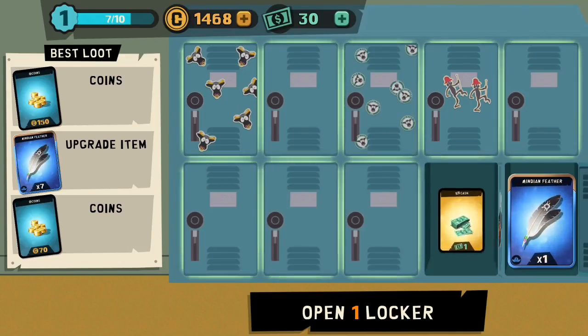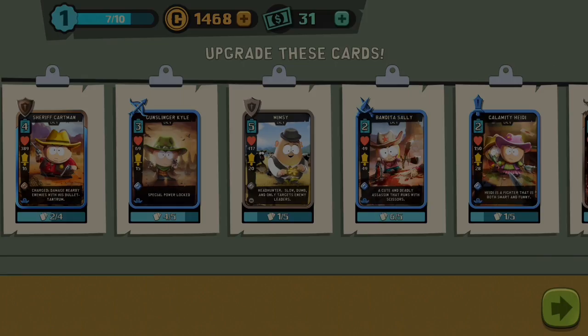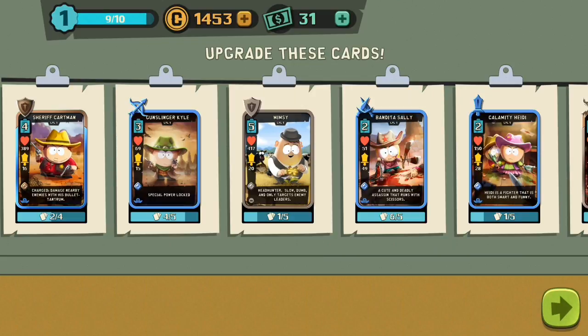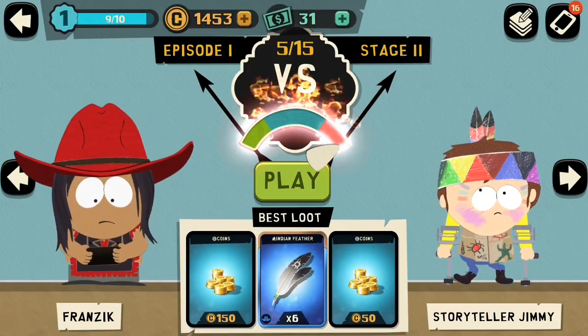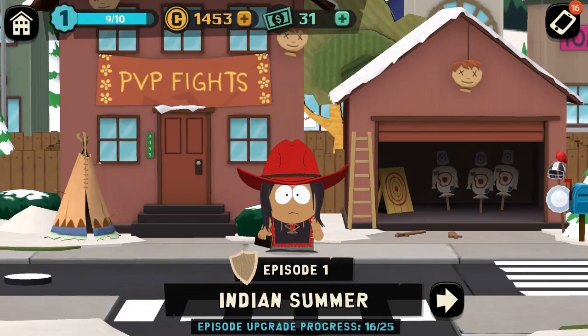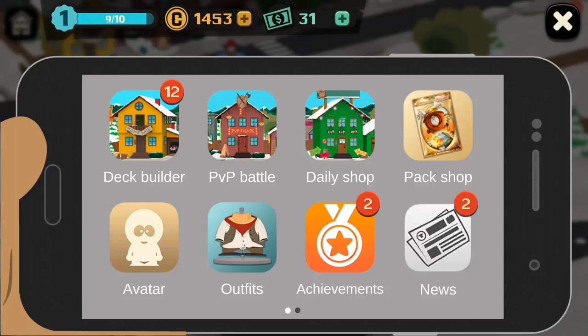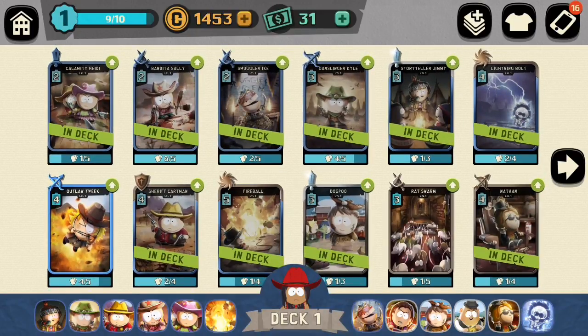Again we go ahead and open the lockers. Bandita Sally — I can go ahead and upgrade her. You can create a character in the beginning; that's my little character right there. This is the map — let's click on the phone icon on the top right. You've got your outfits, pack shop, daily shop, PvP battles, and deck builder. Let's look at the deck.